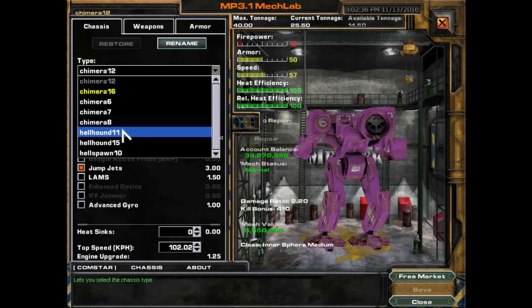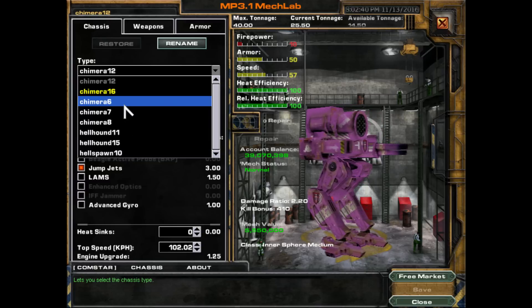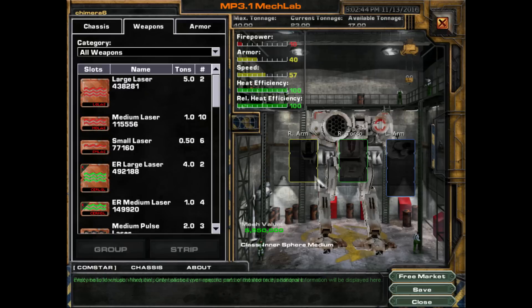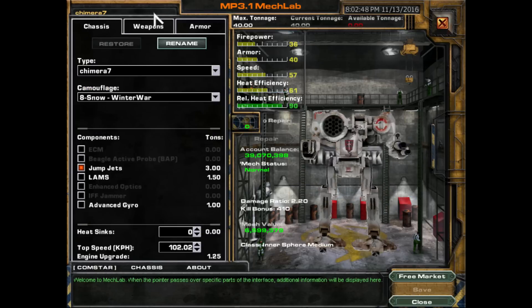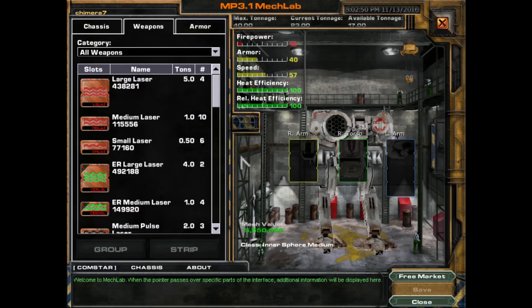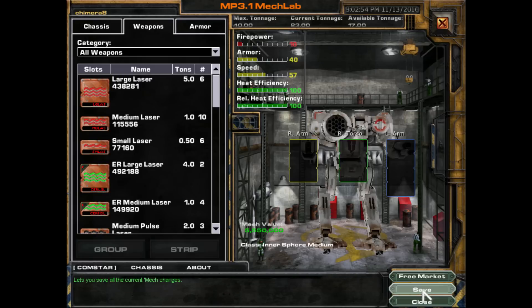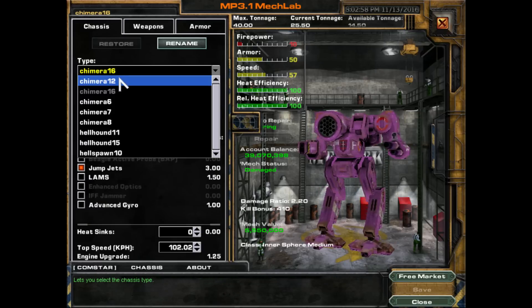So I'm going to go Hellhound, Hellhound, Hellspawn, Chimera — we'll use our base level Chimera 6. This is the one we will change eventually. But we're going to strip down all of our Chimeras just so we have all these weapons available to equip our Hellhounds with, because I believe the Hellhounds come without any weaponry on them, which is unfortunate.